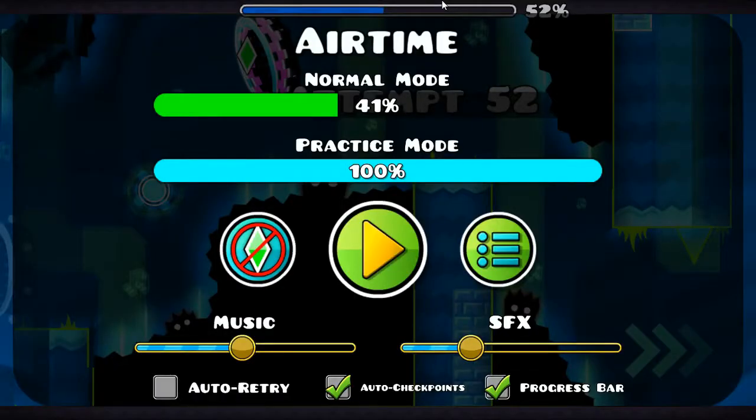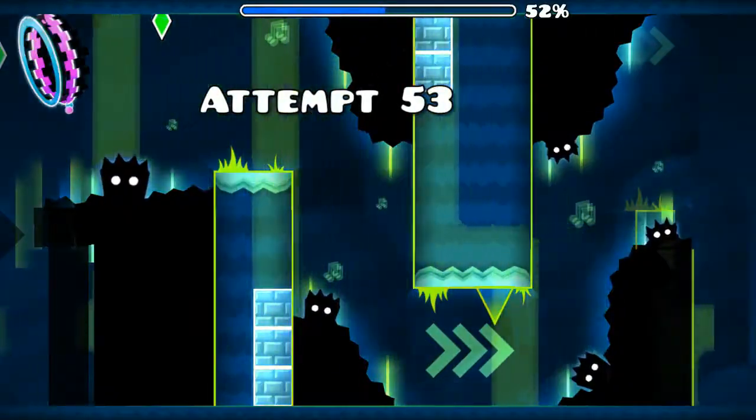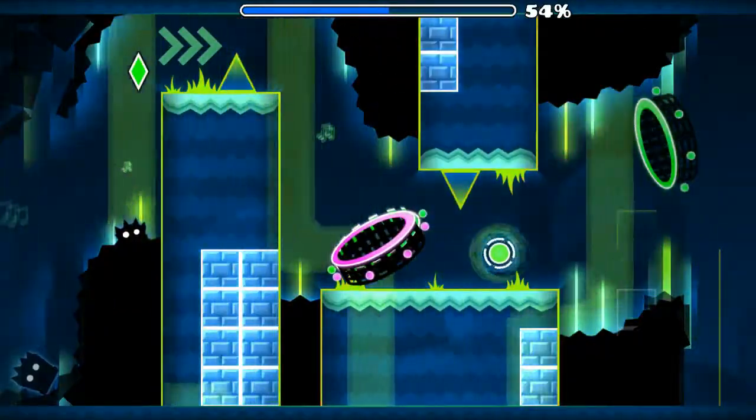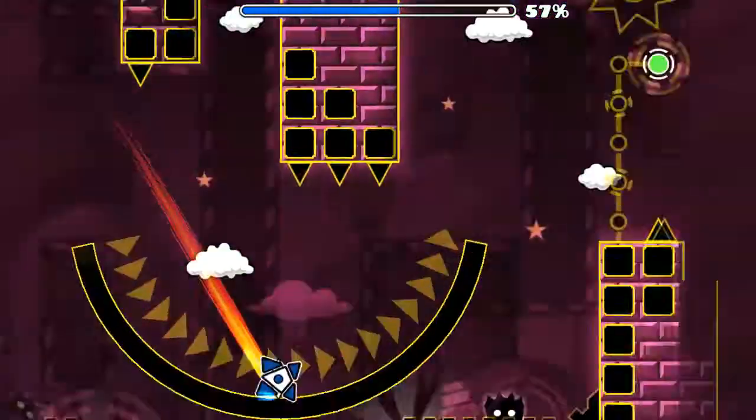For the coin, you're not supposed to hit that green orb. So you're gonna go down, up, down. Hit your head on the block there — you've got the coin.